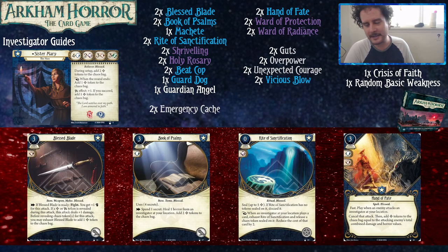The Book of Songs is a three-cost item tome blessed asset that takes up a hand slot. It has four secrets for its uses. As an action, you can spend a secret to heal one horror from an investigator at your location and then add two Bless Tokens to the chaos bag. So for four actions — not including the one to play the book — you're going to add eight Bless Tokens and heal four horror. If you're looking to get more tokens in, that's a pretty good rate. Hopefully you can recover from a Crisis of Faith pretty well: tank a reasonable amount of damage, heal it back up, and dump more tokens into the bag.